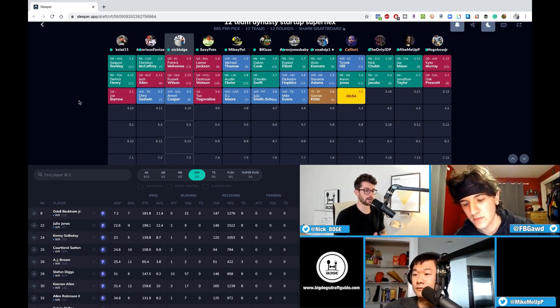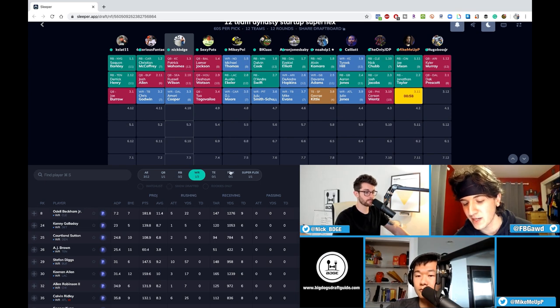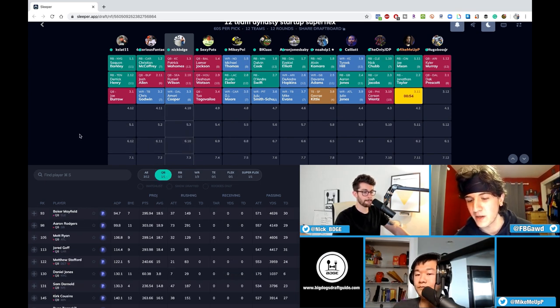There goes that run of wide receivers. I went Kittle there because running backs like Leonard Fournette, Miles Sanders, and Melvin Gordon — I'm not huge fans. Cam Akers in the third round is a little too rich for my blood, and there are so many receivers — Odell, Kenny Golladay, Sutton, AJ Brown. But Kittle gives you such a positional advantage. He's by far the best tight end in the league for fantasy purposes, and it's not even close.